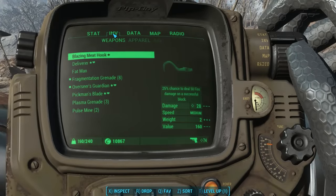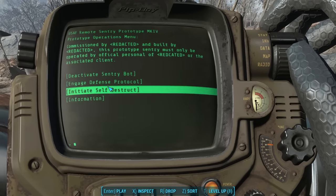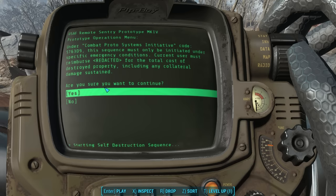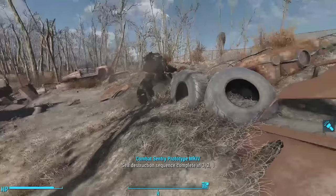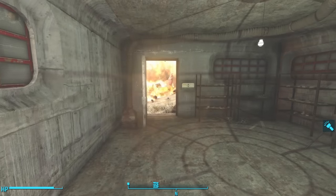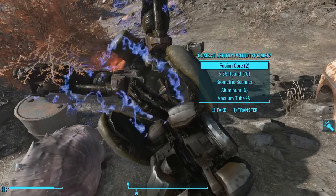My favorite option with this guy is to use the holotape to simply choose the Initiate Self-Destruct option. Under Combat Proto Systems Initiative Code 576309, this sequence must only be initiated under specific emergency conditions. The current user must reimburse Redacted for the total cost of destroyed property, including any collateral damage sustained. Clicking yes, the self-destruction sequence counts down — three, two, one. And if we go loot the body, we can walk away with two fusion cores, making this a much more profitable option.